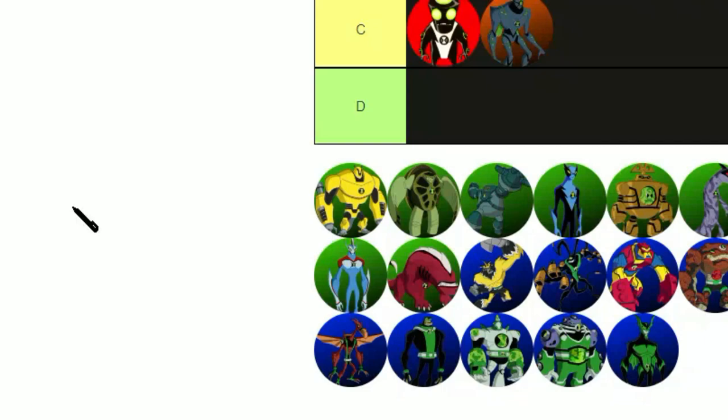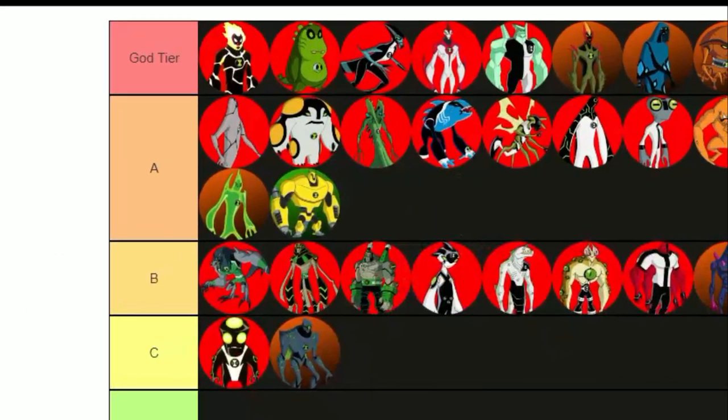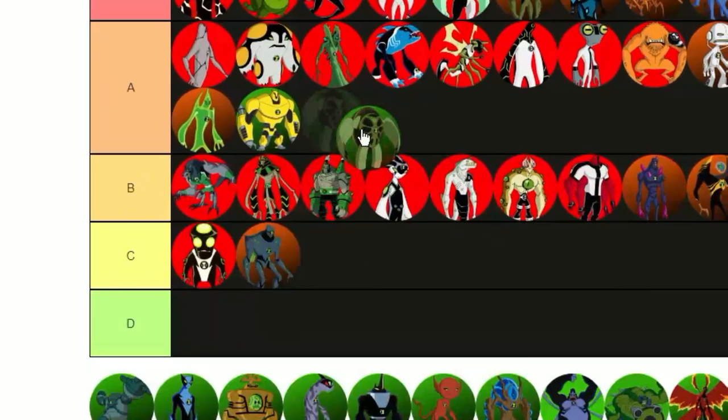Armadrillo — I love Armadrillo. I love the design. The power is just really cool. Pretty solid alien overall. A tier. Terror Spin: I like the idea that when he spins so fast it makes a gust of wind. That's a really cool power to me for some reason. I would say solid A tier.